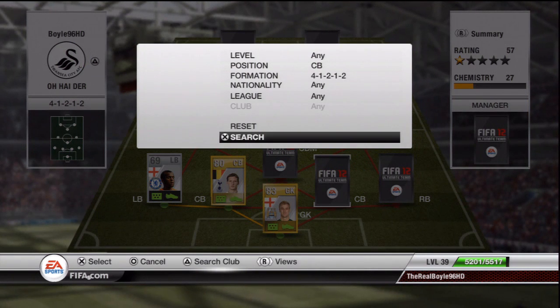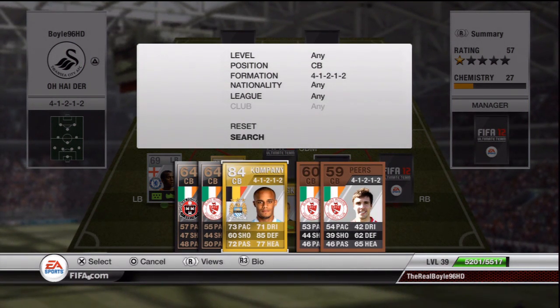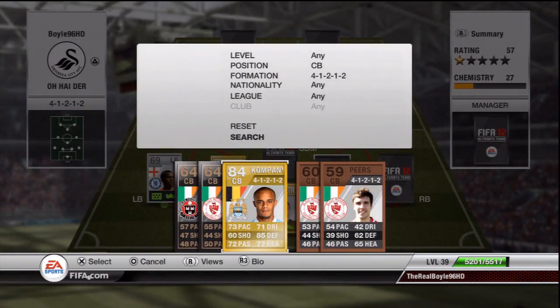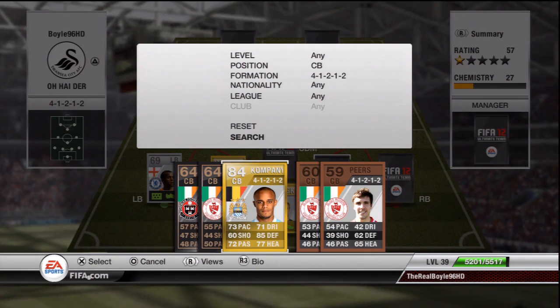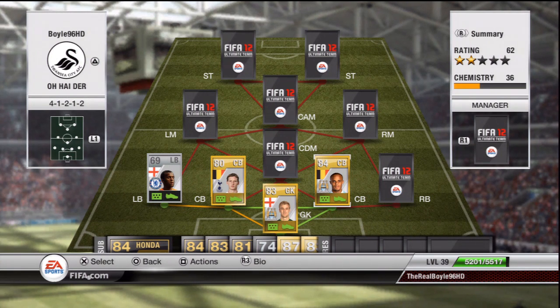At the other centre back to partner him is Vincent Kompany — 73 pace, 85 defending, 77 heading, 71 dribbling. This guy is overpowered, a fantastic player at 9,600 coins. He's good in the air, great defending, six foot four, and 73 pace — a speedy defender. Absolute great player and definitely everybody knows how good he is in Ultimate Team this year — I definitely recommend trying him.